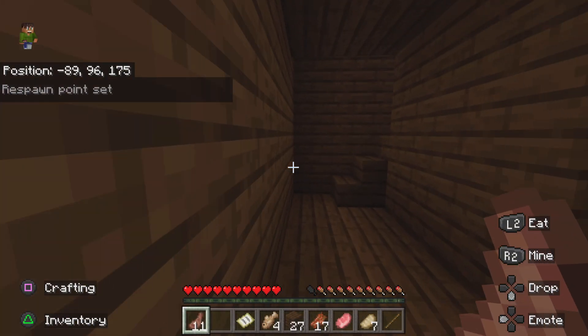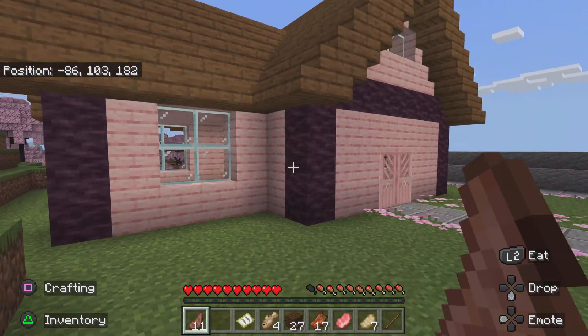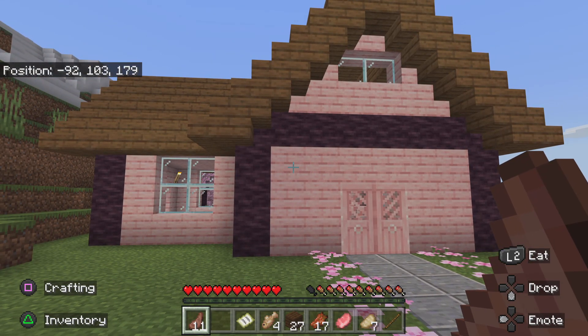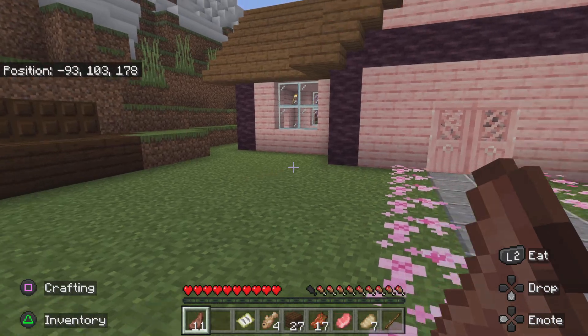We'll just go up these stairs here and then we'll be at the surface. This house here used to be mine, but I'm going to gift it to my sister in the next episode because I've got that base down there now.